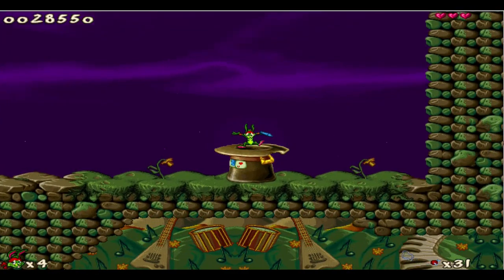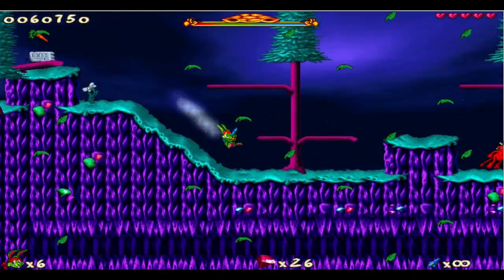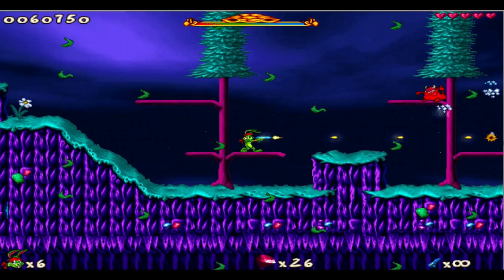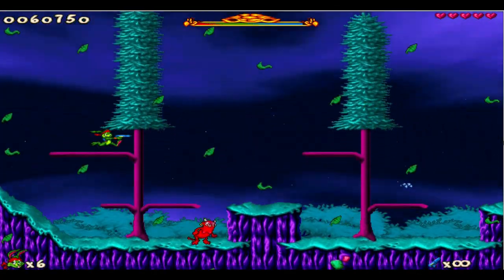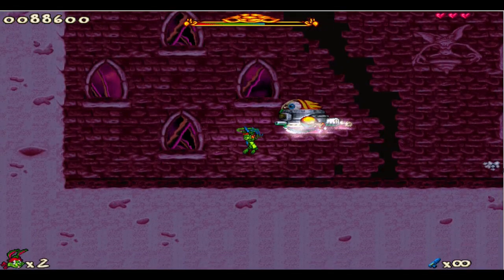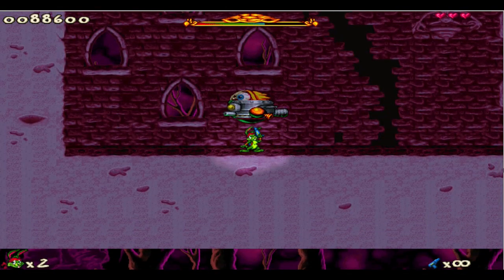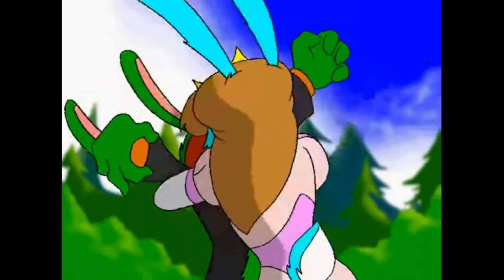While Jazz Jackrabbit 2 has great level design and really fun gunplay, I can't say the same for the bosses — they're definitely the weakest part of the game. They're just easy and you can wipe the floor with most of them by spamming the fire button and dodging occasionally. The only boss with any real pattern was in the level Scarehair, where you had to destroy the wrecking ball first before landing shots on him. But once the wrecking ball is gone the rest of the fight is super easy.